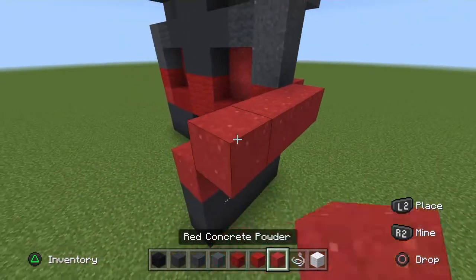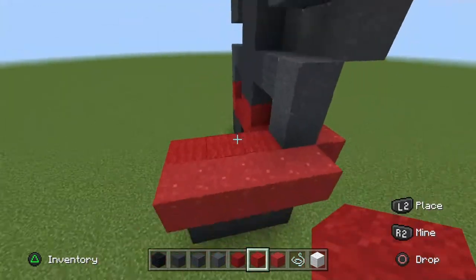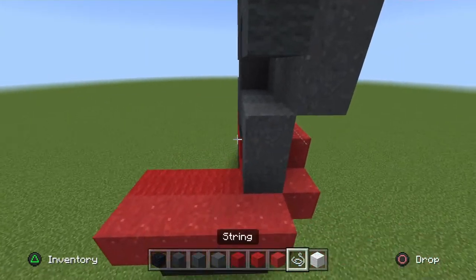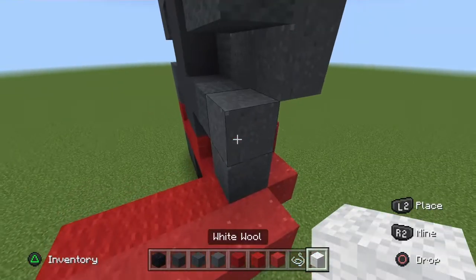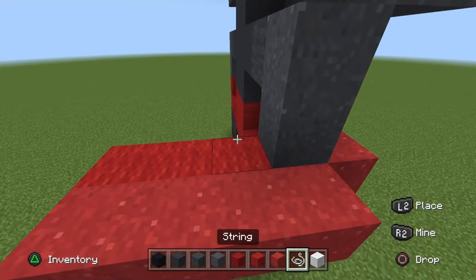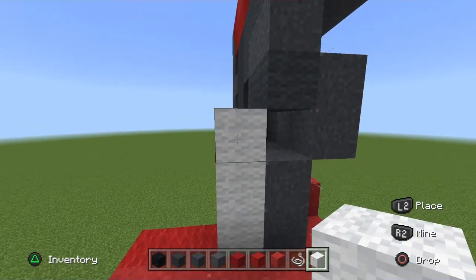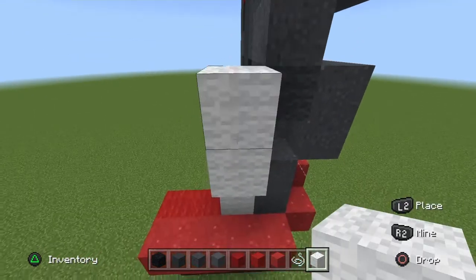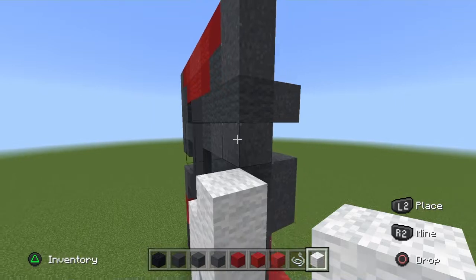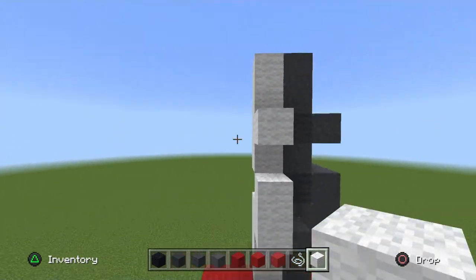Then go across the red powder on top of that. Do a full row of placement blocks. On the next column, get your white wool, go up two, place a placement block above it, pop out two white wool, go in a white wool, pop out a white wool, and go up two white wool — just like so in the pattern.